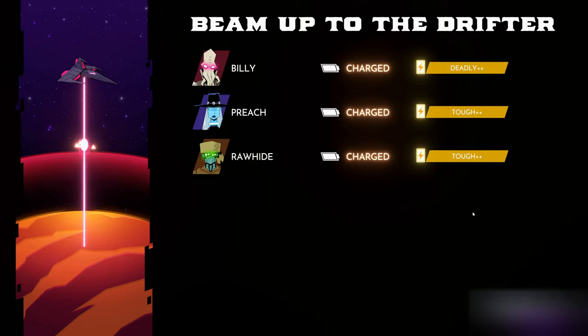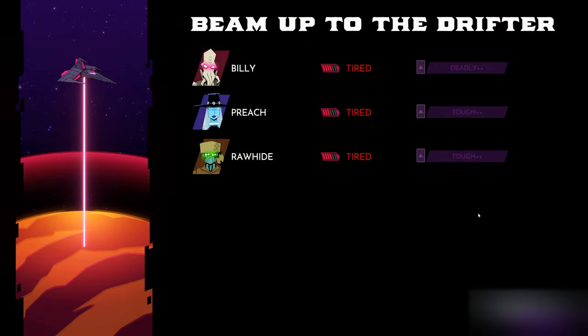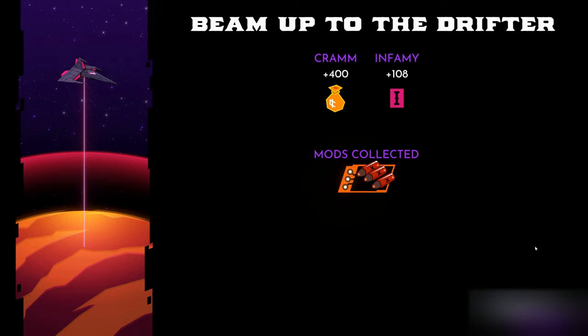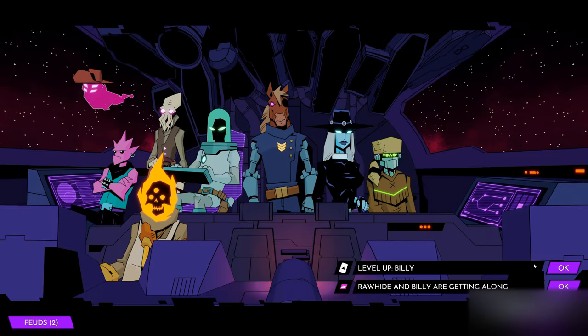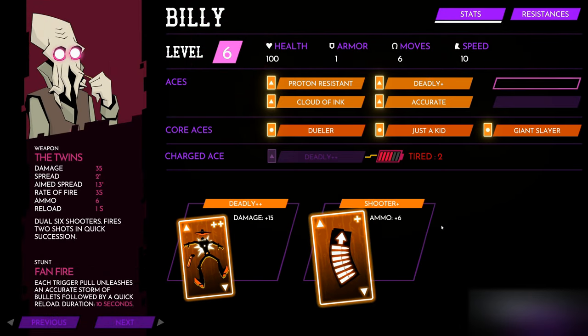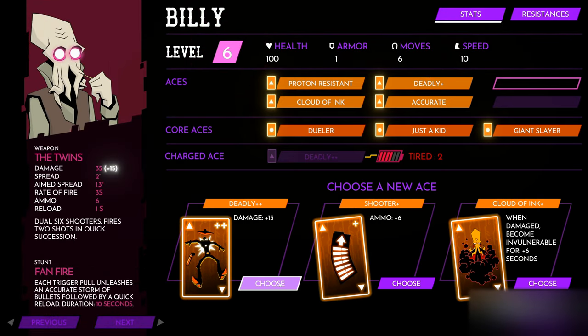No one got injured, but all three of our outlaws are tired, so I'm going to try and rest them for the next planet. A great haul of loot though. Let's unpack these aces now — Billy's leveled up and I can choose between more damage, more ammo, or a cloud of ink.